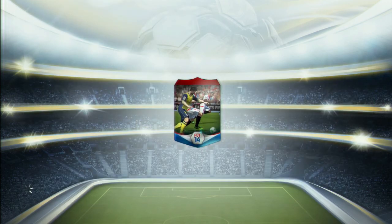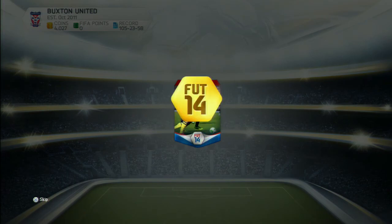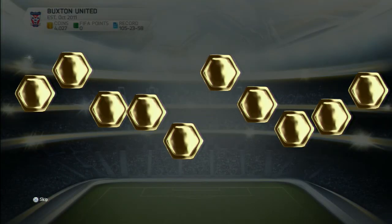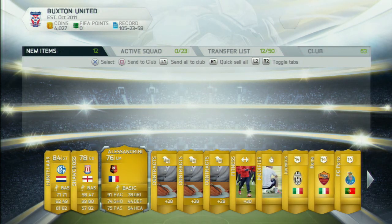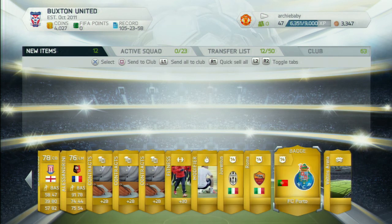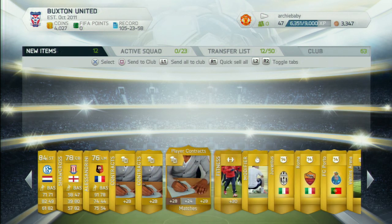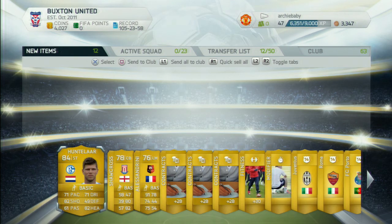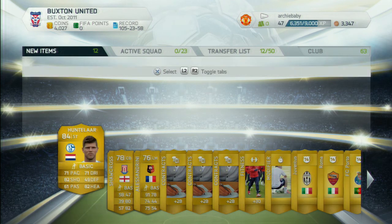So we're going on to our fourth pack now. I believe the best player we've got is Jacko, and we now get HuntLaw. Still not the best pack — it'd be even better if you could actually trade for players, which is a bit weird that you can't. But yeah, HuntLaw is our best player there.